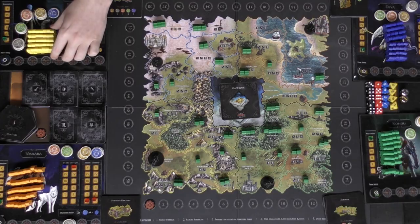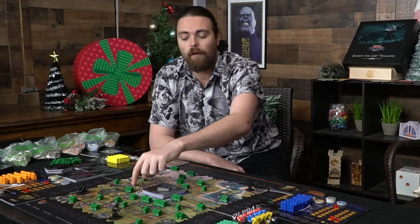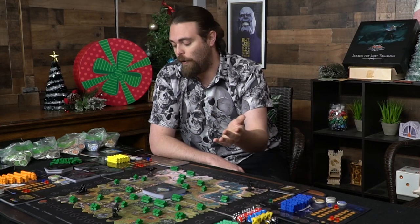Each player is going to get their set of guards — these are the characters that will be placed down on specific areas of the game board to show that you control that area.